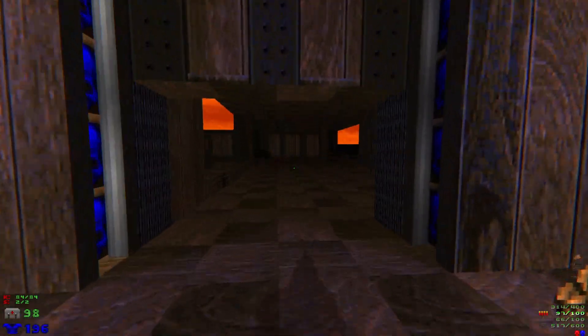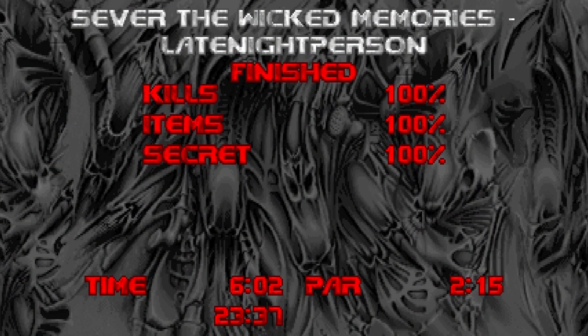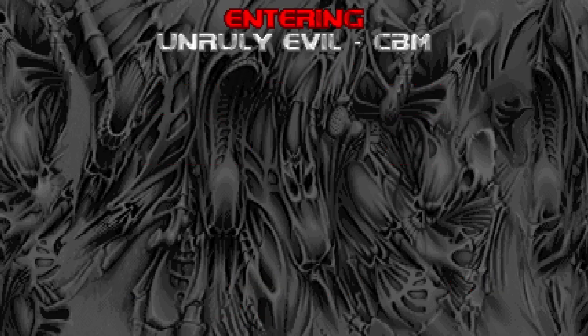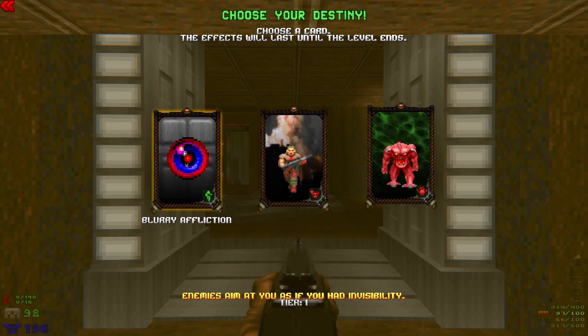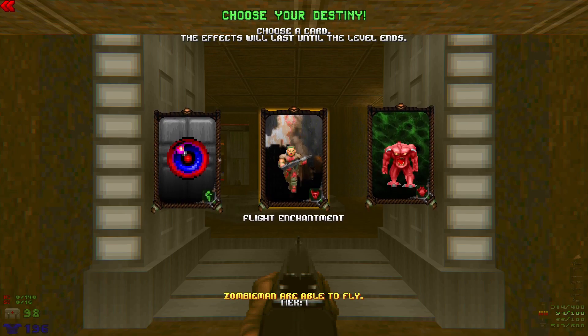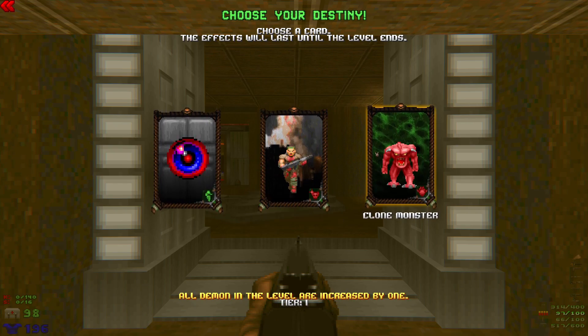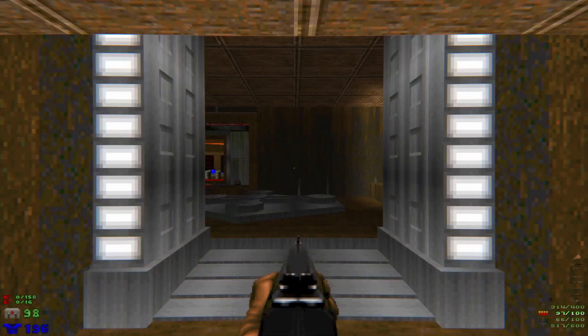Now let's hop into the worst level - the brown, drab, most forgettable level of the original Doom: Unruly Evil. This one is by CBM. Let's pick a corruption card: enemies aim at yours if you had invisibility, flight enchantment - I like how this is a curse - zombie men are able to fly, or all demons' level increases by one. Yeah, more demons, more meat. Okay, 158 enemies and 16 secrets.